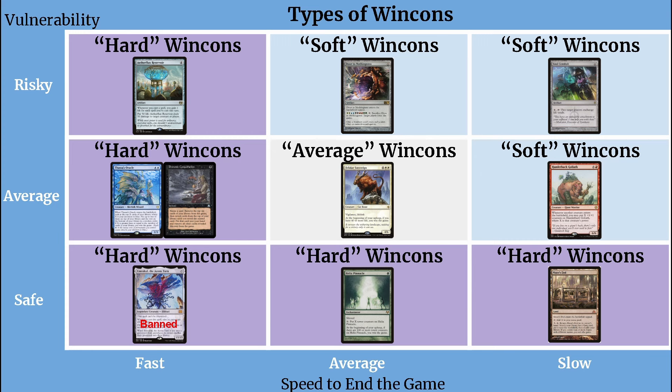When it comes to speed to end the game, I've split it into three groups: fast, average, and slow. The fast category is full of win cons that you need to stop as soon as they start or else the game is over this turn. The average speed category is win conditions that are going to win within the next two or three turns. And the slow category is win conditions that take four or more turns once you start them to actually end the game.